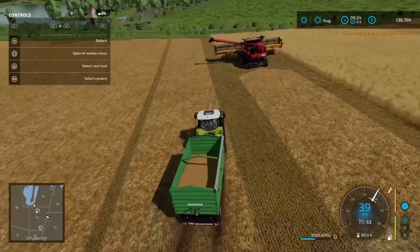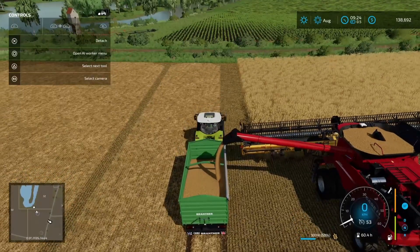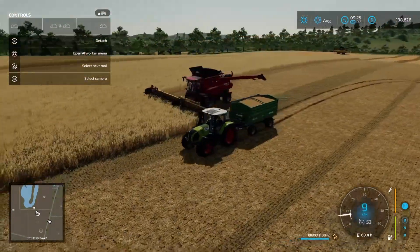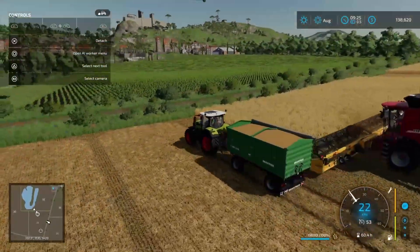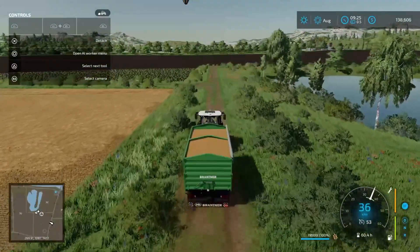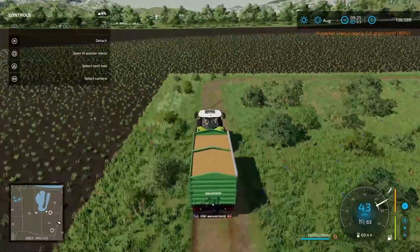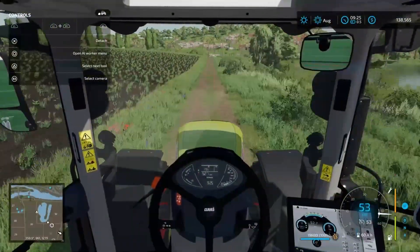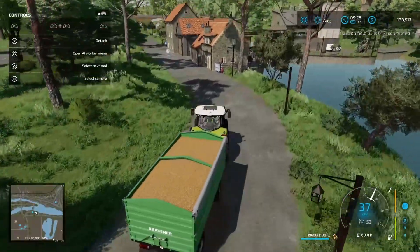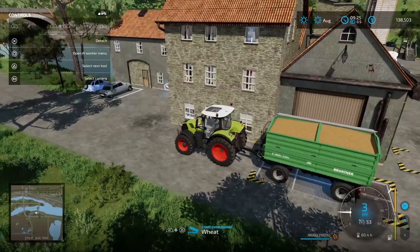Another load ready for this contract. This one's filled up pretty quickly. This might give us a full load here to take over to the grain mill. Full load — I'm going to go drop this off at the grain mill, and then we'll come back and empty out our other combine. Just the last one in the back of the field. Here we are at the grain mill. This should be our second last load for this contract, so I reckon one more load after this and we should be pretty good.